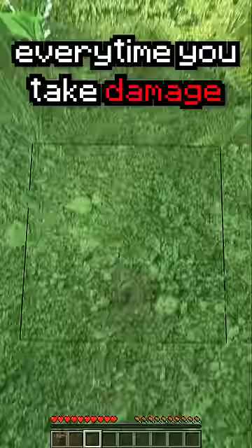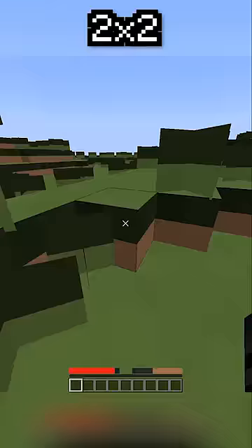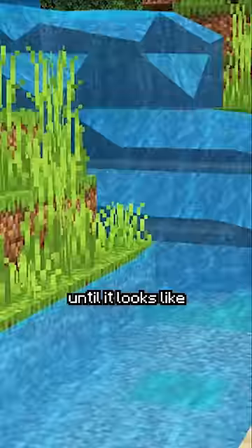Minecraft, but every time you take damage, it adds more pixels. So right now, every block is made up of only one pixel. But if we take some damage, it doubles. And it'll keep adding more and more pixels until it looks like real life.